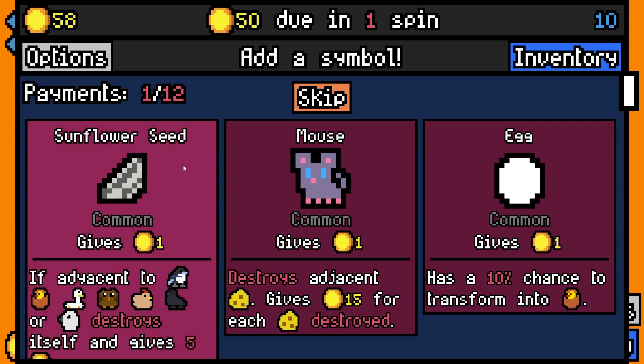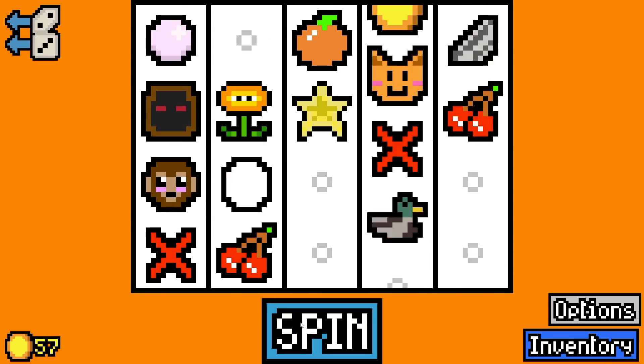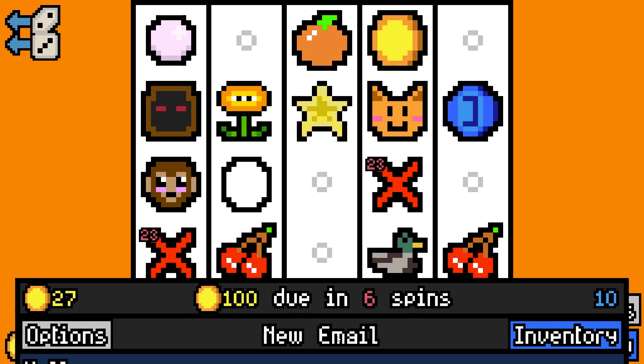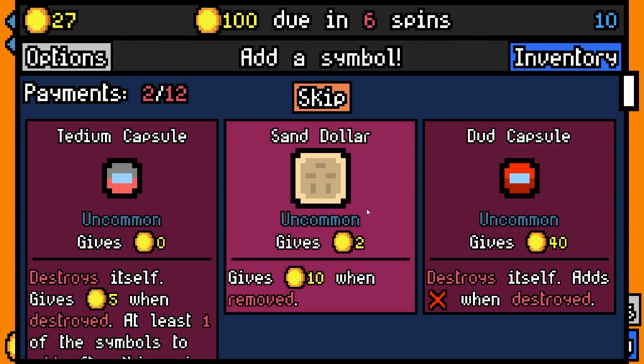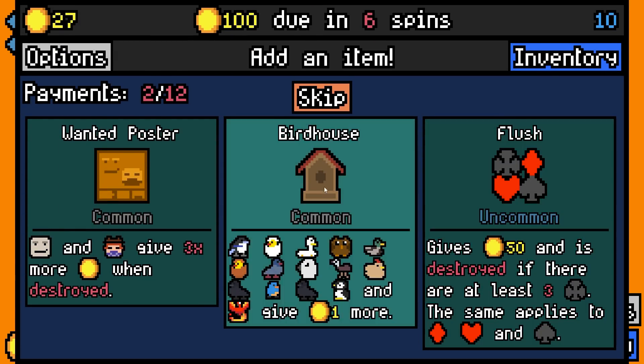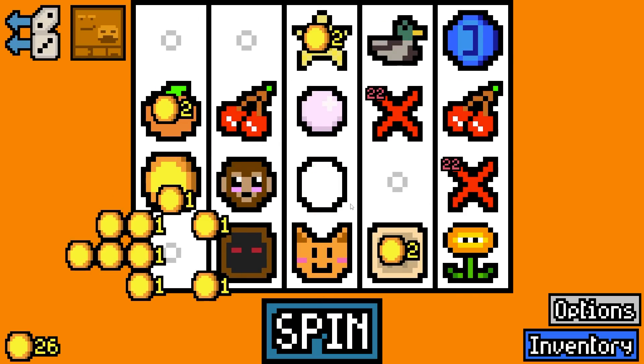I'm gonna add a sunflower seed for the duck. Only 6 gold but it's fine. We'll pay 50 with 27 spare. We'll add a sand dollar and a wanted poster. There was birdhouse which would increase the value of the duck but wanted poster seems kind of good.